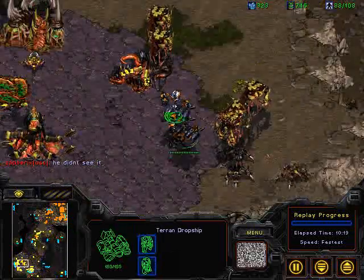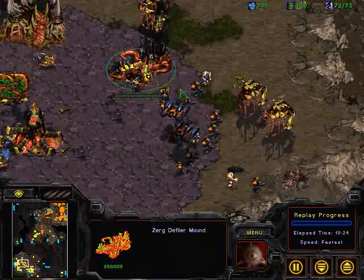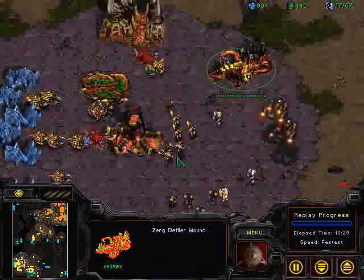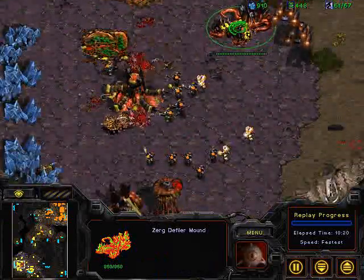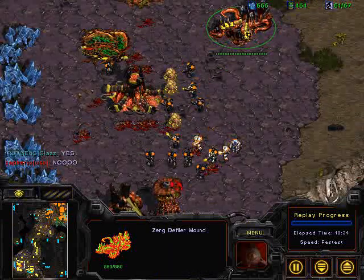Unfortunately for Day9, he missed this drop into the back of his base. He's going to lose some overlords, but if he can get that defiler mount down, Nesh will be in a very comfortable position to get right back in this game. It looks like he's going after the drones first, but I think he should concentrate on that defiler mount — because if he can get it down, that'll really pay off.